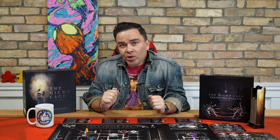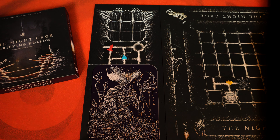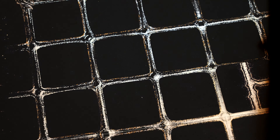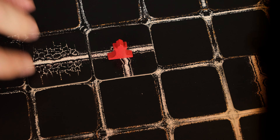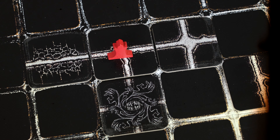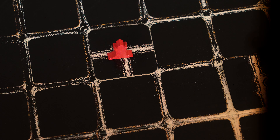When exiting the hollow, either by force or by choice, select any unlit space on the main board to place your prisoner. Draw and place a tile under your prisoner and illuminate any adjacent tiles connected by passages. If your prisoner is lights out, don't illuminate any additional spaces. Either way, this ends your movement.